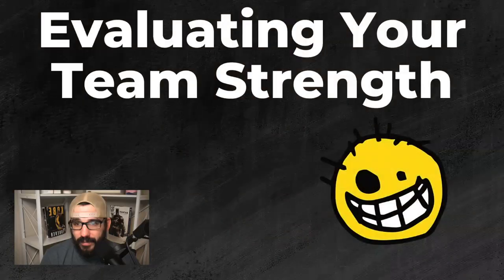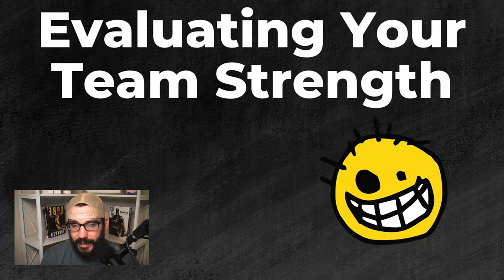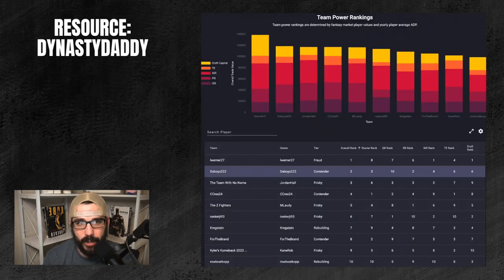The first thing you need to do is evaluate your team strength — understand where your roster is right now. A lot of guys say get spreadsheets and look at ADP, but I always like free resources. The one I've come across recently is dynastydaddy.com. It's a team power ranking source. All you do is put in your format, and it pulls up all your leagues and gives you a snapshot of what your roster looks like.